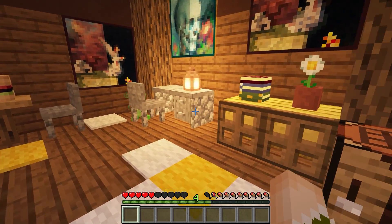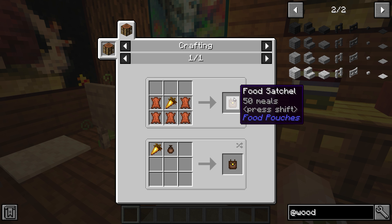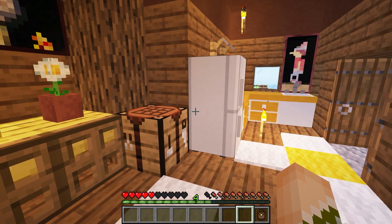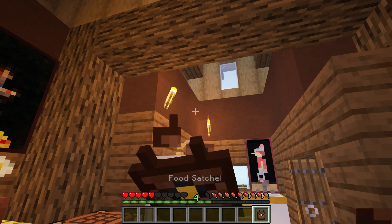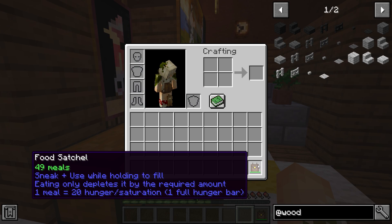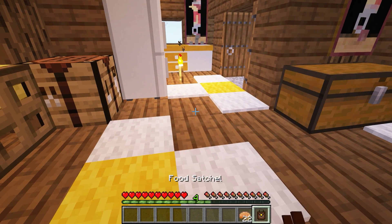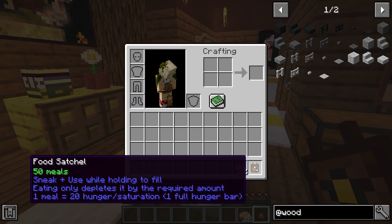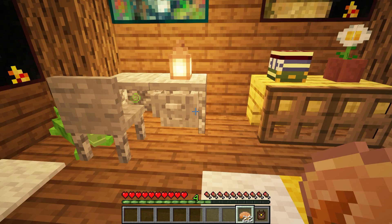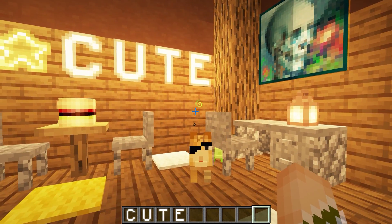This next mod is called Food Pouches. It adds different types of food bags and is basically an easy way of eating. These are creatively spawned in so they already have pre-food in them. If you eat it, it will say 49 meals instead of 50. You can refill it with food by shift right-clicking, which fills it back up to 50 meals. You can just keep eating from the bag so you don't have lots of food in your inventory while traveling.